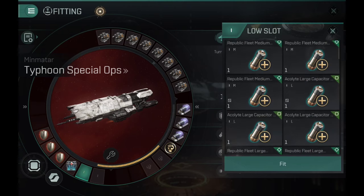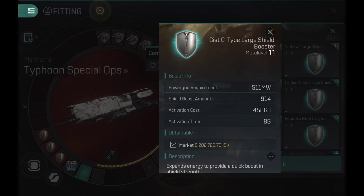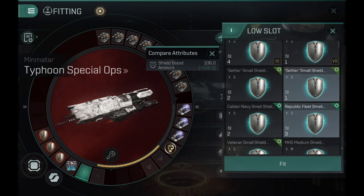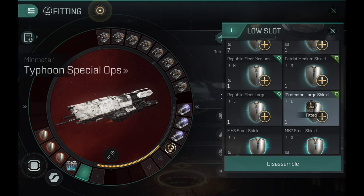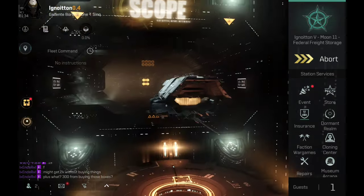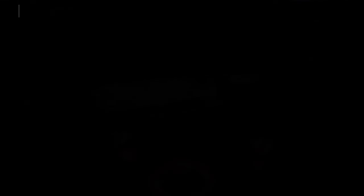Cyno-tackle — what does that even mean? Basically, you use the cyno as a placeholder: you find a target, you chonk it up — meaning you want tank rigs for maximum possible tank — and you pick a full-on passive tank. You basically hold the target and open a cyno, dropping capitals on your victims. That's one of the uses I can see these ships having.